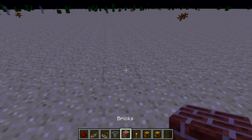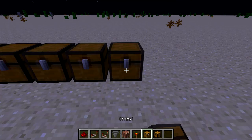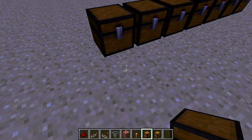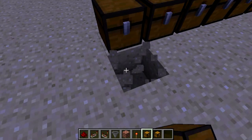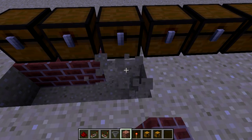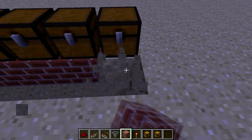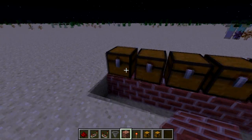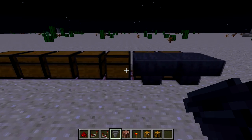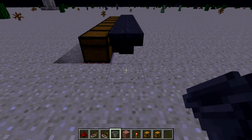To start off, you're going to want to place your line of chests. You can replace the underside with brick if you want. Now you want to make a line of hoppers going into the chests. Make sure it doesn't go into the sand — you have to have it going into the chest.